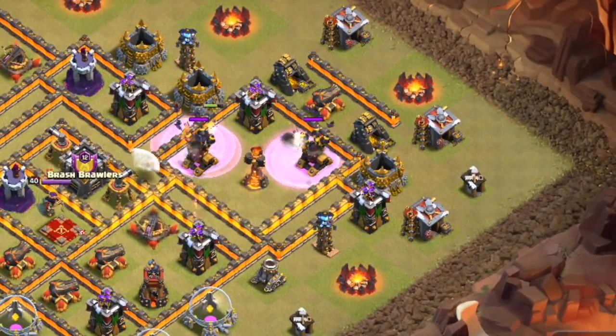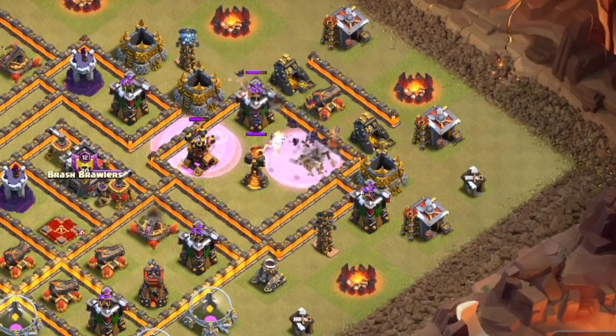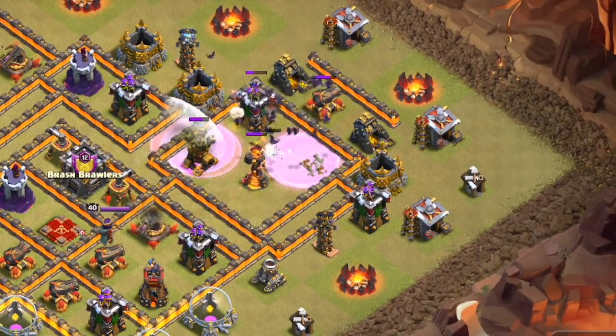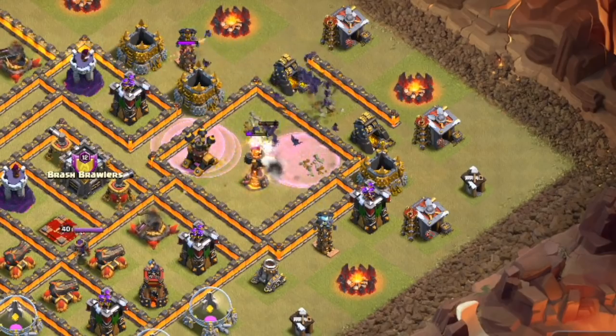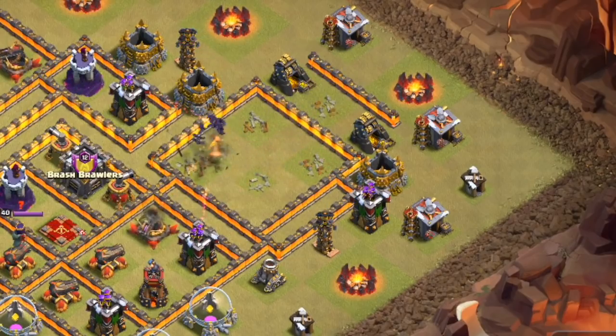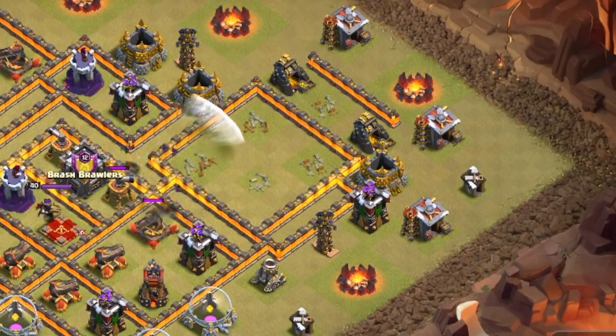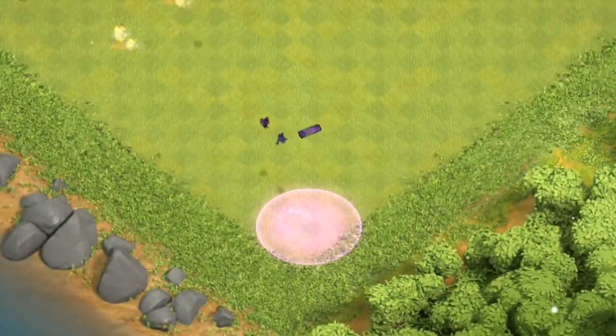Here we go again — about two bat spells on each air defense for this one. One of the important things you'll notice is there's no Wizard Tower in the area and no multi-inferno in the area, and these bat spells are relentless. They only target defenses, not wasting time on storages or anything like that. For the price of only a few spells, you've taken out the entire compartment. Now you can do a queen walk or other strategies.